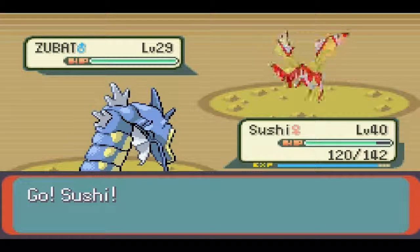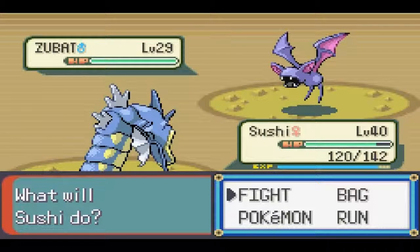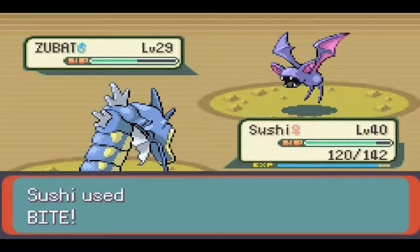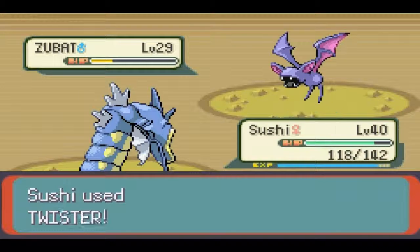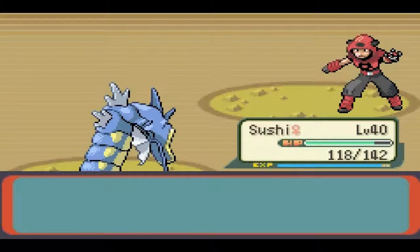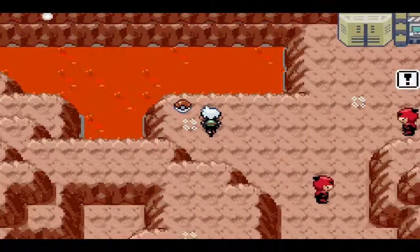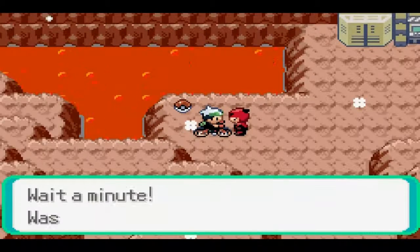I feel like I could almost bring out Cat Food right now, just because these guys are so underleveled. I'm just gonna go with Bite, just get this over with. That did quite a bit — I'll just go for Twister now, just finish it off. And this guy only has one Pokemon, so that's nice. I saw there was an item over there, but I'm probably gonna have to battle the other guy first before I can get it. Just getting experience like none other. A grunt says I'm not a fiery battler — I was using a water Pokemon!